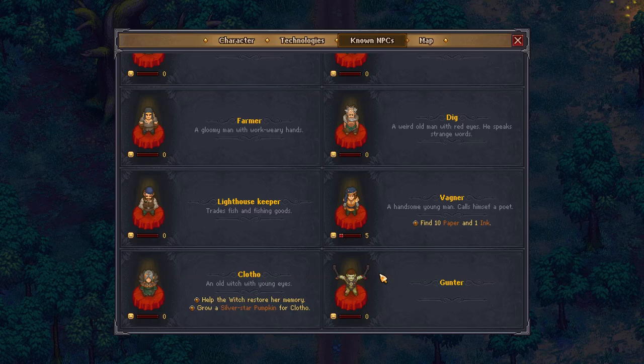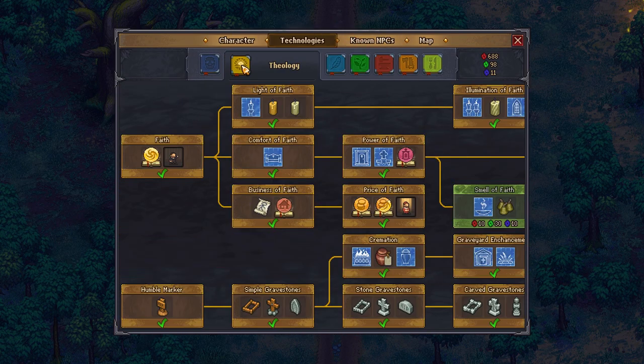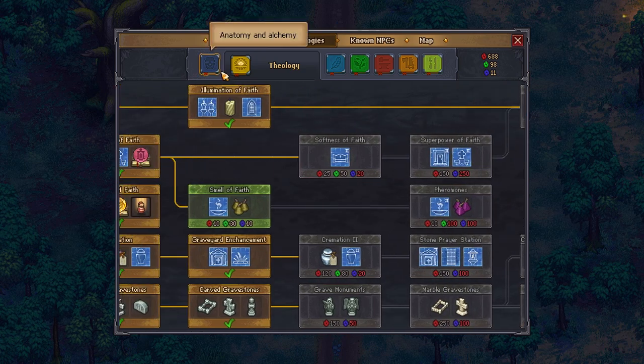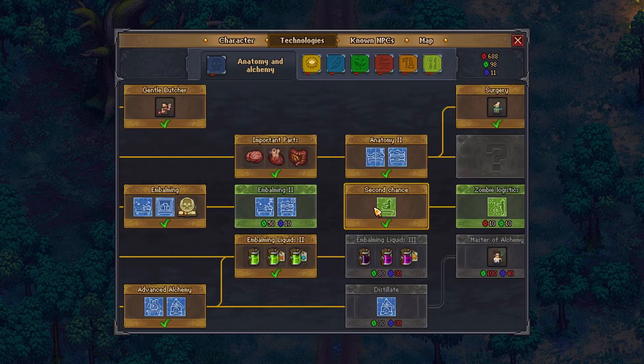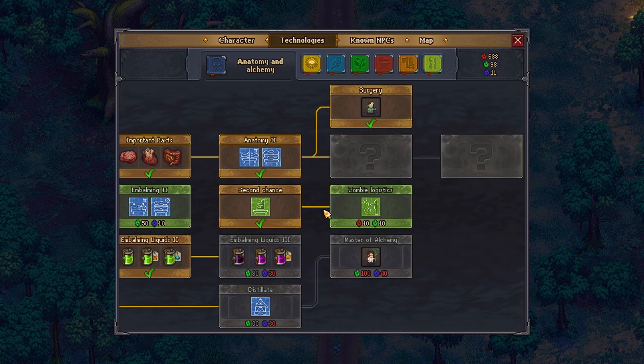Now keep in mind that after talking with Gunther, I have the technologies about building the zombie table. I have the resurrection table unlocked and I already have one zombie working at one of the workstations next to my house.